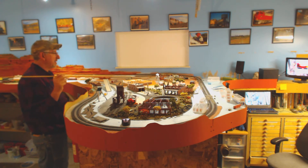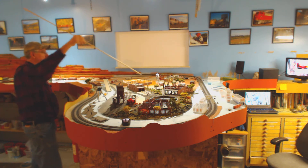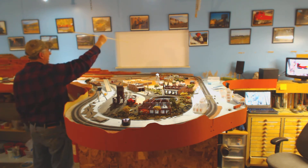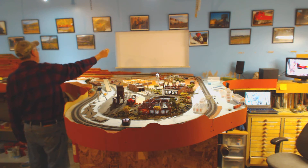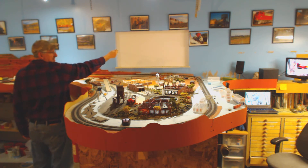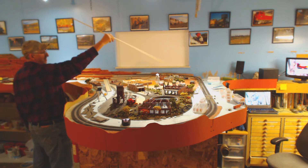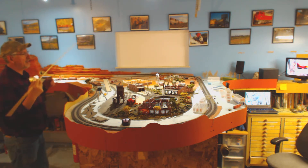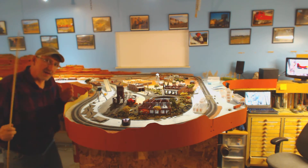Yeah, this is all going to get demoed out right here. I'll have a view block come around this way and zip around that side. I'll probably put a piece of blue foam in here just to take up that space, but my view block will be this high at least — as high as the rest of it is — with a little radius here and there. It'll give the layout a better appearance. So that's my plans.